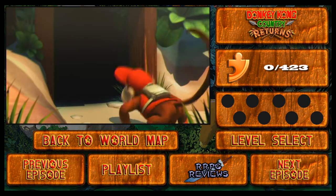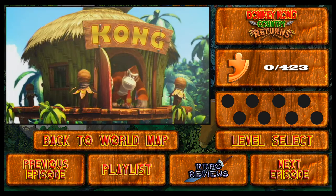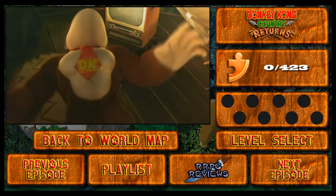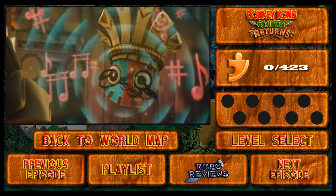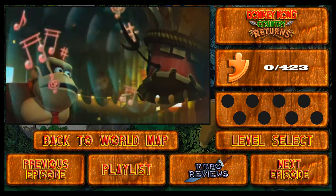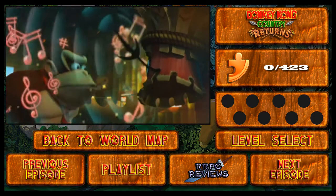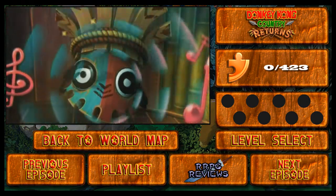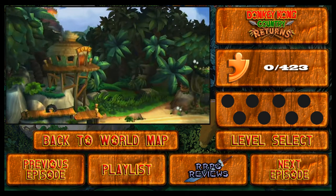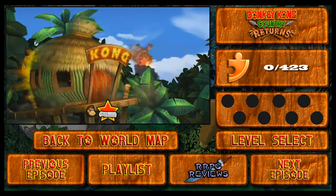Here we see Diddy Kong getting all mad that the Banana Horde was stolen and he's going after them. The dumb-minded Donkey Kong comes out to see what's happening and his bananas are being stolen! Is he gonna get hypnotized too? Of course not! I mean, the guy is so dumbfounded he doesn't even need to be hypnotized. Anyway, anybody who steals Donkey Kong's bananas, they're bound to pay. And here's our first stop — it's time to beat up that Tiki!